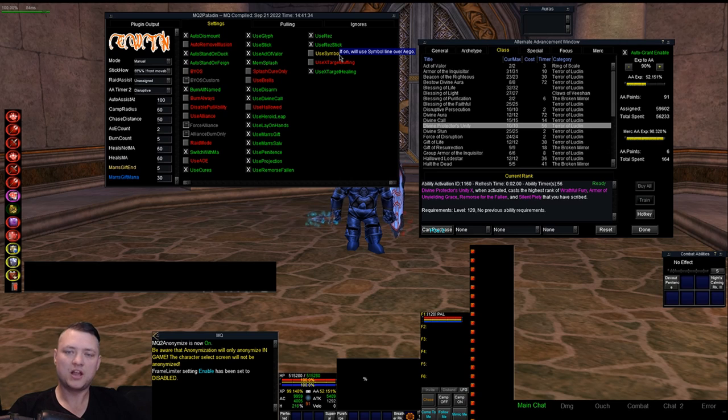Use Rez Stick. Use Symbol — this will be Symbol over the Agio line. Use X-Target Buffing. Use X-Target Healing — same as Cleric. Now one of the annoying things with Paladin for group automation is we almost always have our group swapping if the main tank or main assist swaps their target. If you're a Paladin targeting someone to heal or rez, you're losing some uptime. Rezzing is great but it was annoying when we'd try to rez with another reser in the group and end up with two or three toons trying to rez the same person.